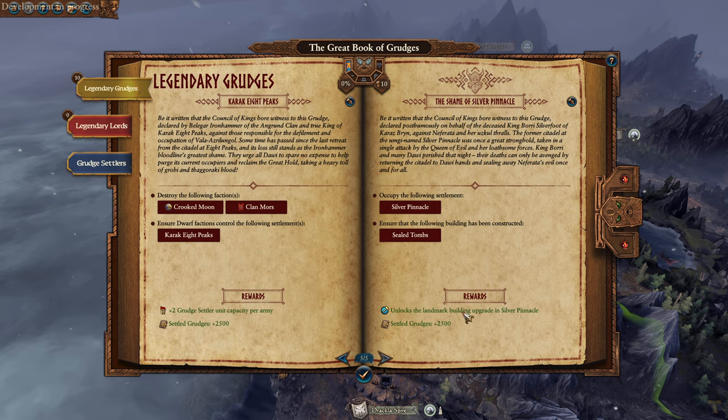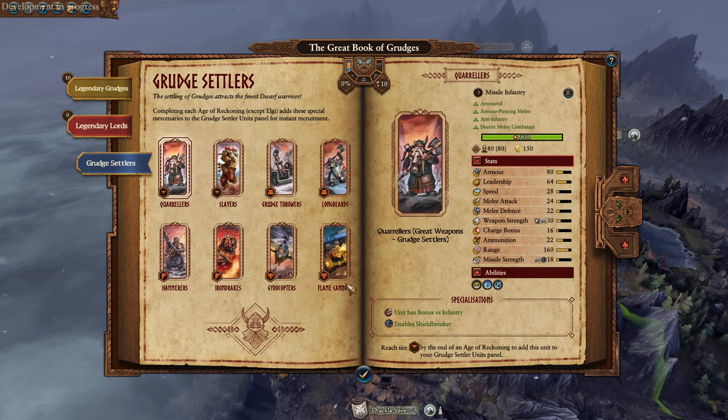Silver Pinnacle - a unique landmark. These are the units that we are getting for each tier and each of the records - each adds a unit to the unit panel. Completing an Age of Reckoning adds special unit mercenaries to the Grudge Settler Units Panel to Insta Recruit. Insta Recruit - always good too.